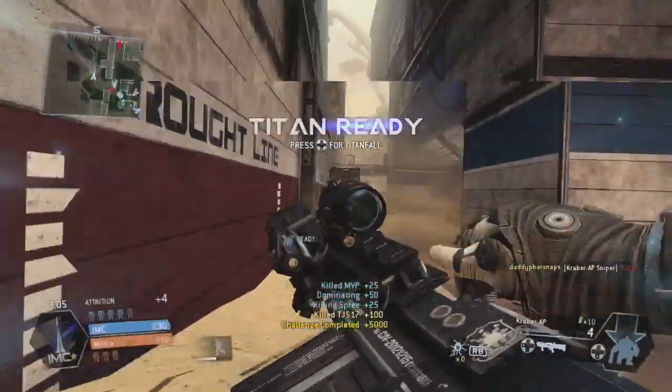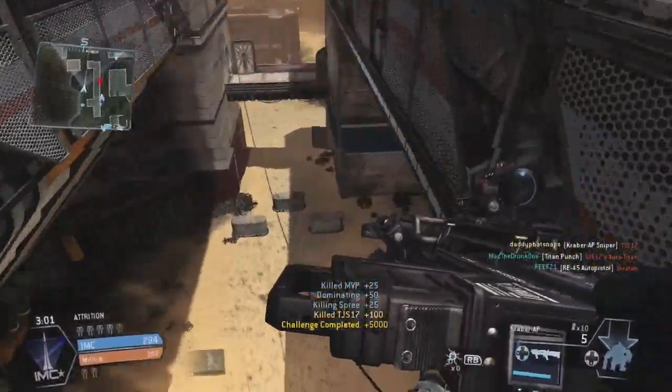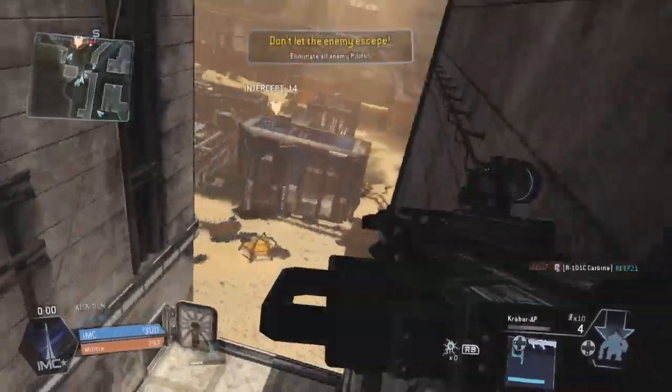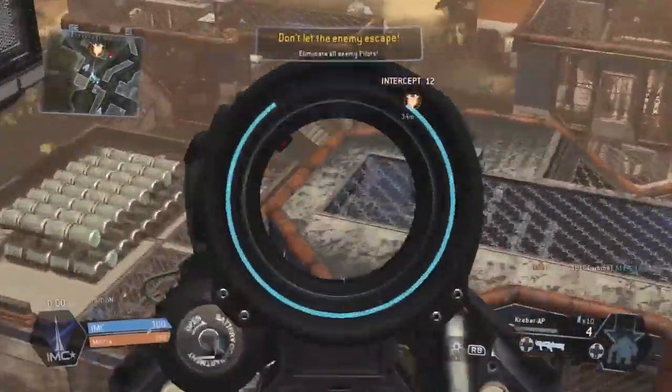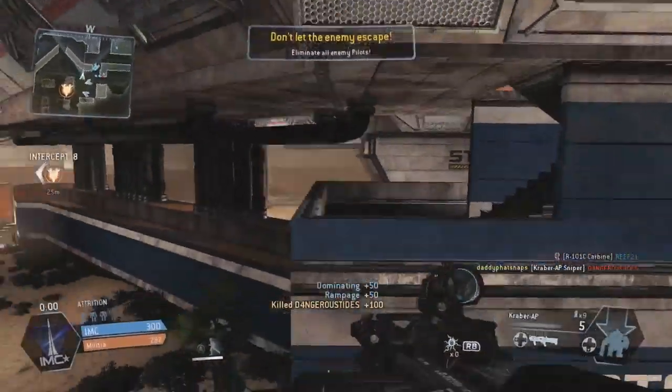Personally, I like the stem setup as this allows me more room for error when dealing with seasoned pilots. As you can see in both videos, I'm using the AOG scope. This is a personal preference as I like to play closer to the action, but I would not recommend going any higher than the 4.5 zoom. The bullets have travel time, so closing the distance can make landing shots much easier with the Kraber, and I find the AOG to be perfect for my needs.